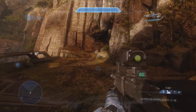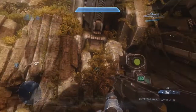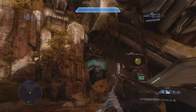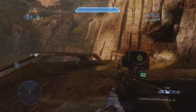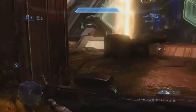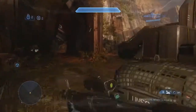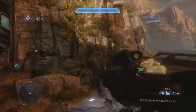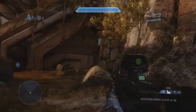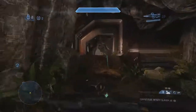Moving on to the red base. We've got closed jungle or closed red — the reason it's called jungle in the default version is because of the vegetation growth here. So we've got closed jungle on this side, front red or front jungle at the front of the base, and then on the opposite side we have open jungle or open red.